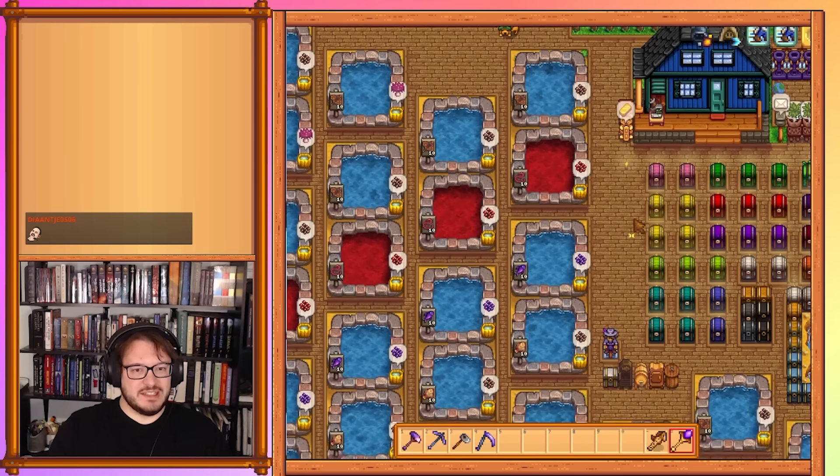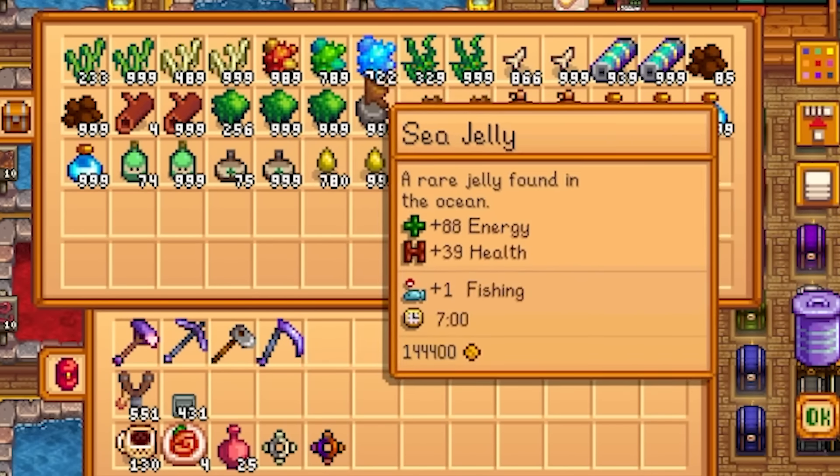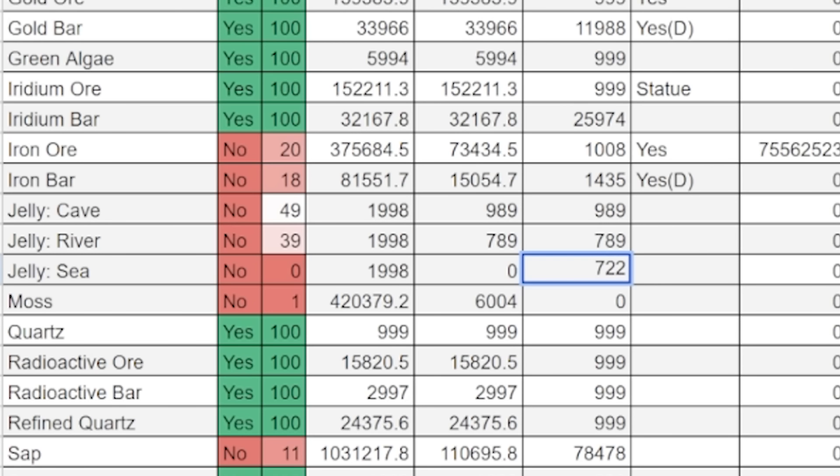Next we have our jellies. So cave jelly is at 989 — we got so close there. River jelly is at 789, and the third at 722. We've made some good progress on those but are only about 50% of the way there.